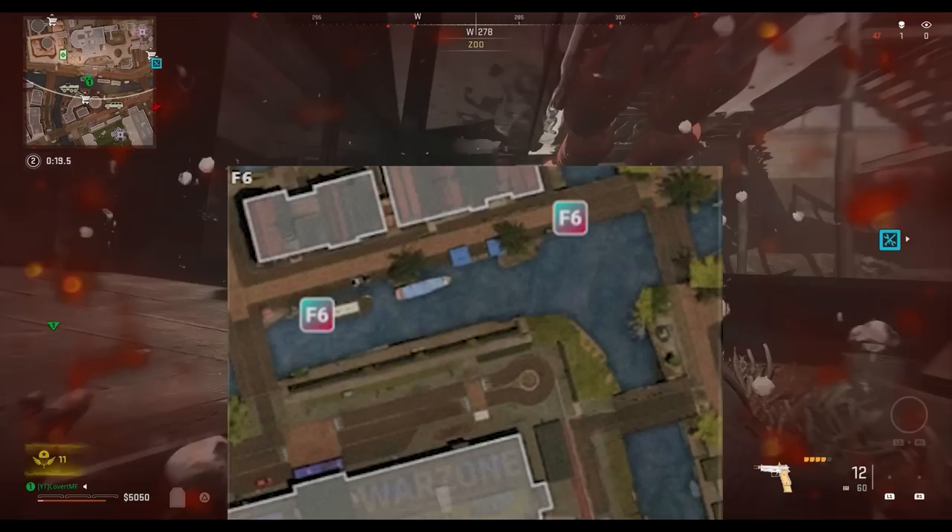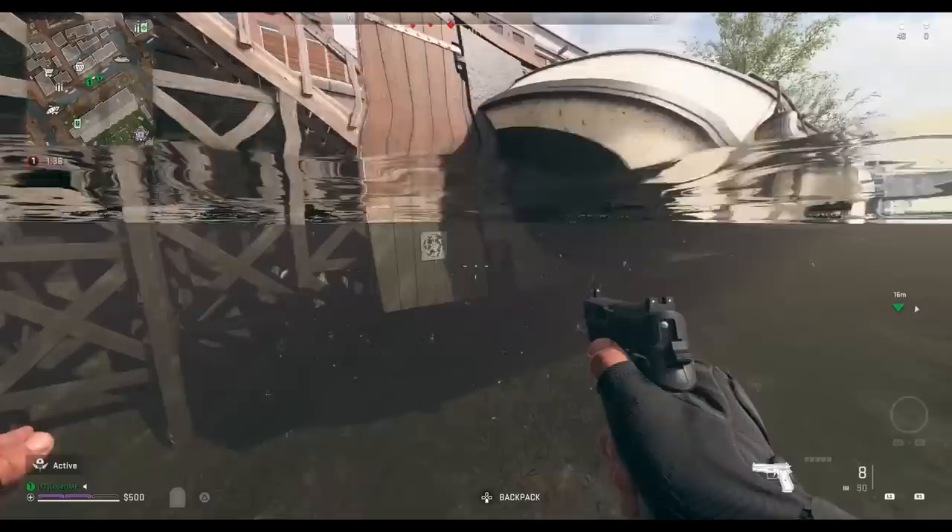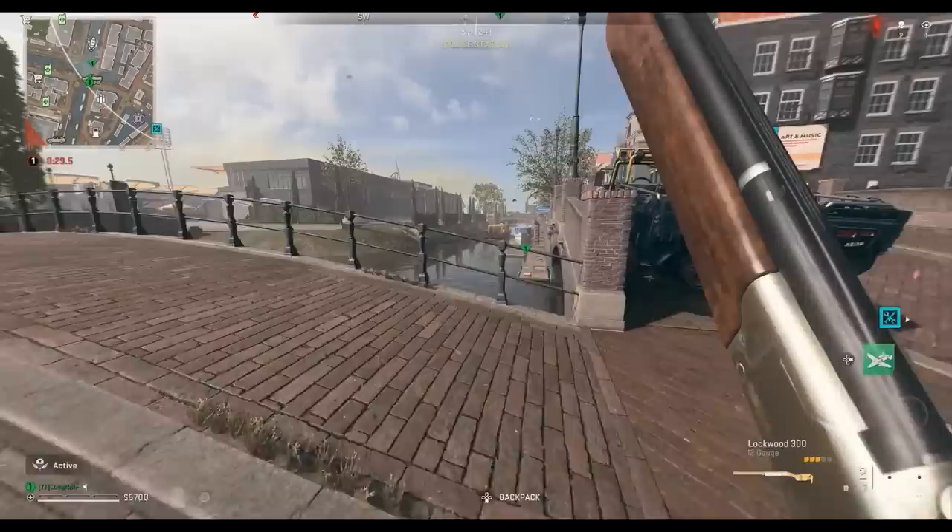Another possible grid location is F6, which is just north of the stadium. One possible code spawn is on the back fin of this boat just next to the stairs, and another is further northeast from here, on the wall next to this bridge.